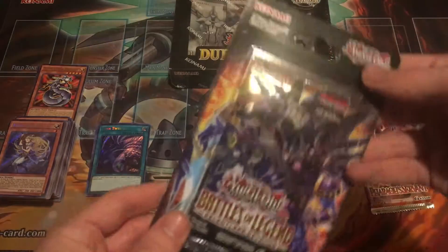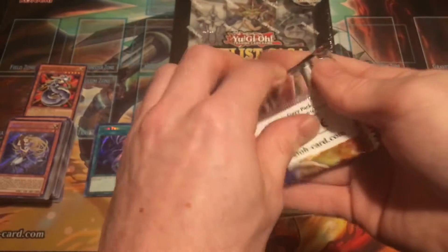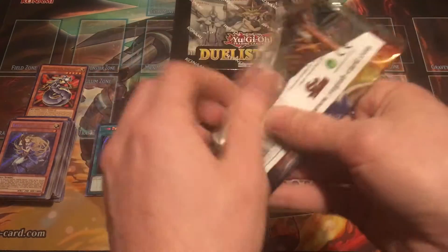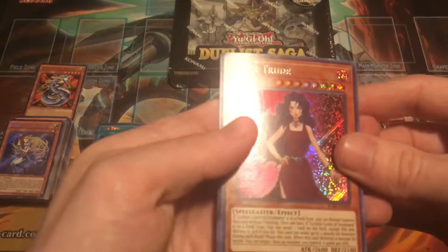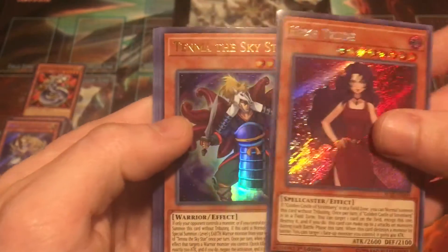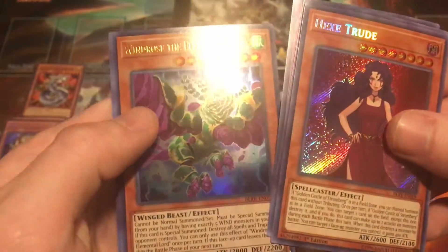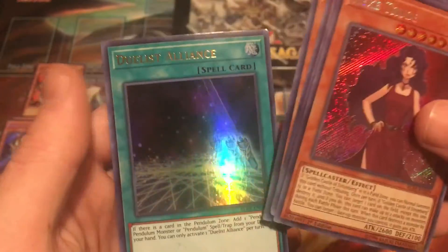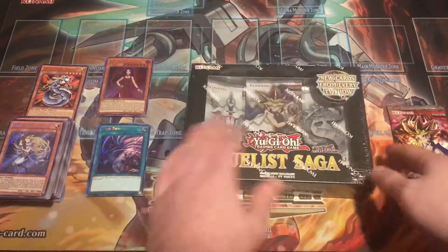Let's see if we can keep that momentum going right into Battles of Legend — Relentless Revenge, another all-holo five-card pack. We have Hextrude — that's our Secret Rare — and Tinma the Skystar, Torrential Tribute, Windrose the Elemental Lord, and Duelist Alliance. Kind of struck out there, but that's alright.